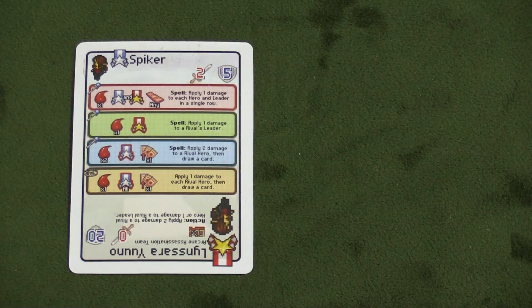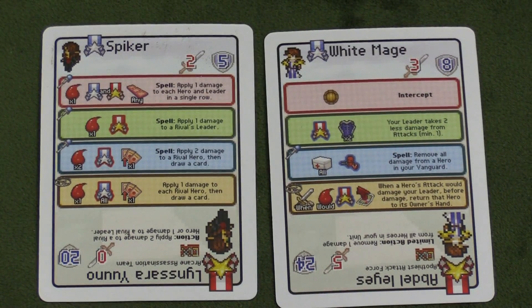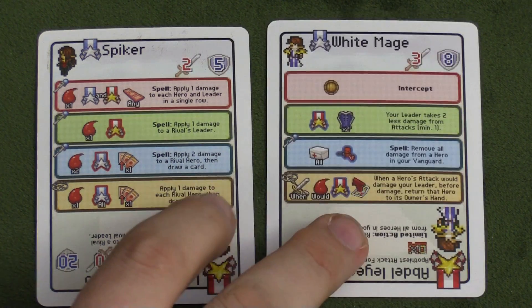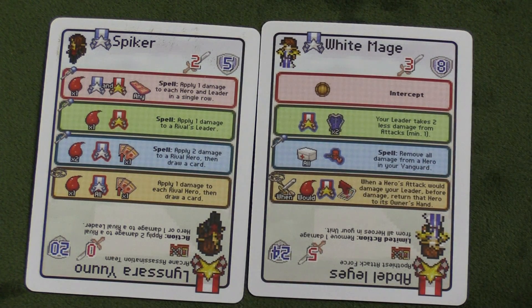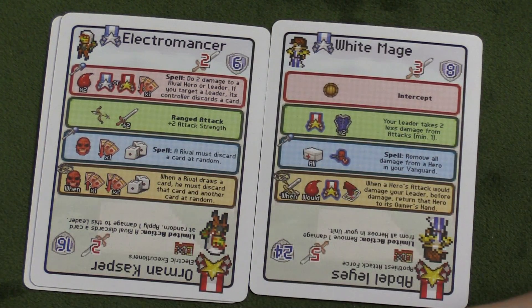Let's take a look at some of the characters that come with this. You can play Pixel Tactics — this is the Deluxe set — and they did a good job at not making these weird or unusual. Just like some of the newer Pixel Tactics sets, these have traps. Traps are cards that you set behind your last three cards. You set them face down, and when triggered, you reveal it and something happens. For example: apply one damage to every rival hero and draw a card; or when a hero's attack will damage your leader, return that hero to its owner's hand before damage; or when a rival draws a card, they must discard that card and another at random.